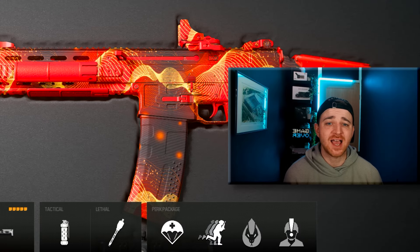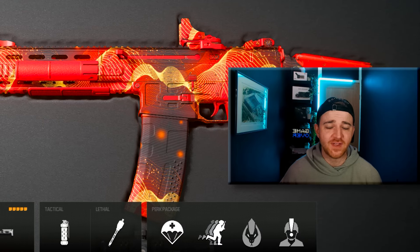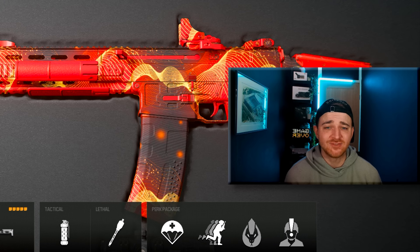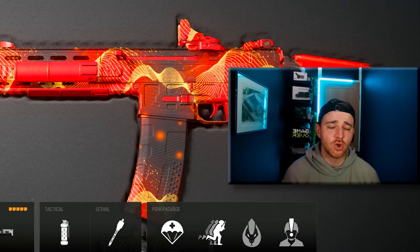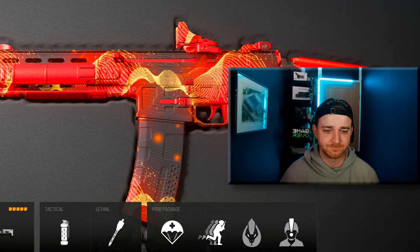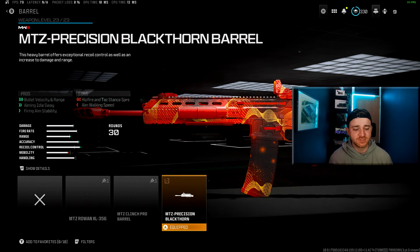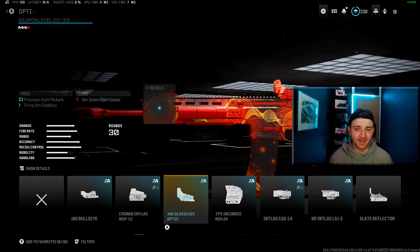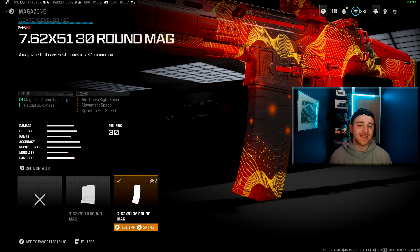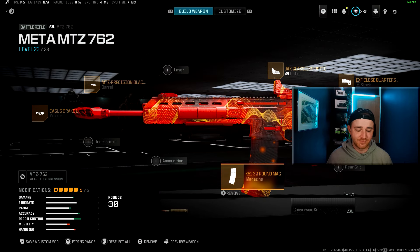Now we have two weapons that aren't quite at the very top of the meta, but are still very viable and extremely fun to use, especially at medium to long range. The MTZ 762 Battle Rifle, although not quite as good as it once was, is still very hard hitting, particularly at medium range. You want to use the Casus Brake L Muzzle, the MTZ Precision Blackthorn Barrel, the Jack Glassless Optic, the Close Quarter Assault Stock, and a 30 round mag. That is the only downside, but even with 30 rounds you can still slay enemies easily.